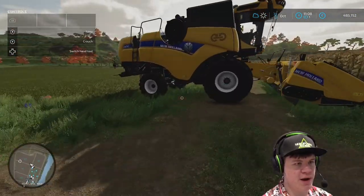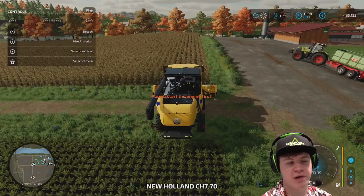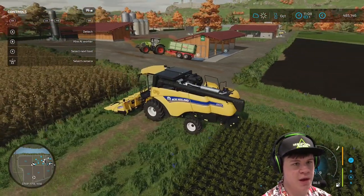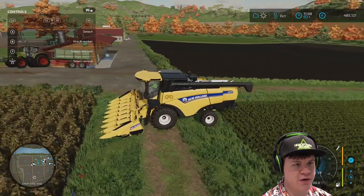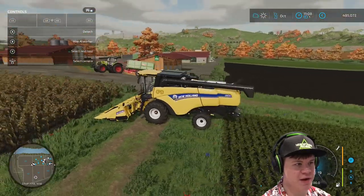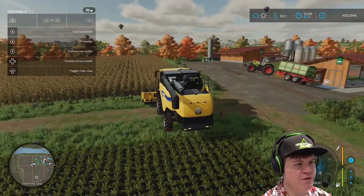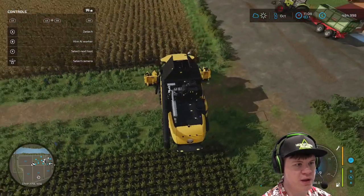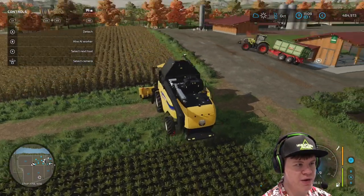Let's jump in the combine and I'll do a few strips, then we'll probably set up where we're at from last time. We'll probably start sowing that field there. We need to unfold the harvester first - I'm just going to unfold the storage area on the top there.